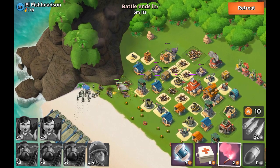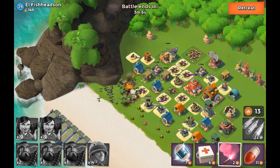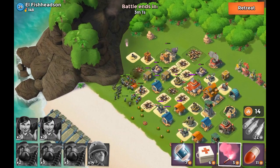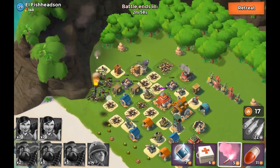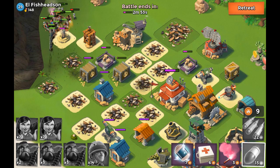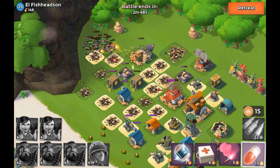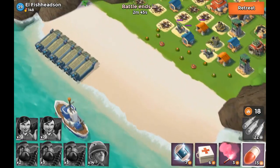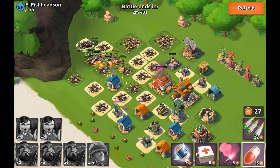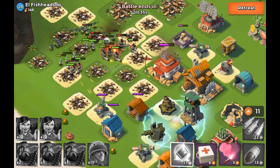As you guys can see, this should be quite an easy raid. We can just go ahead to the left side. I'm kind of waiting for the Zookas to gather around as well before I start flaring at the left side. There you go, the flare is down there. I'm not really afraid of those level one buildings over there — shouldn't do too much damage. As you guys can see, next to the HQ, the mortar is down. I actually took it down with an artillery shell. And after that it's just one big party — we're taking out the entire base.